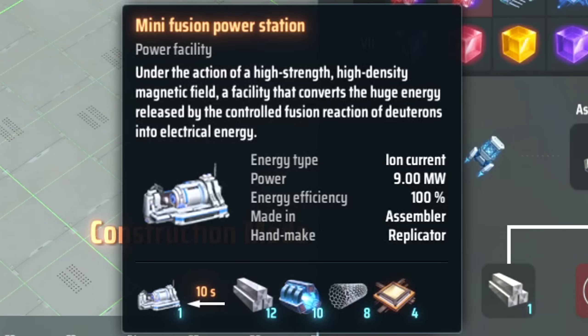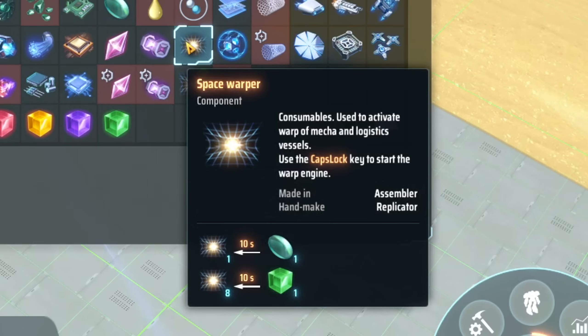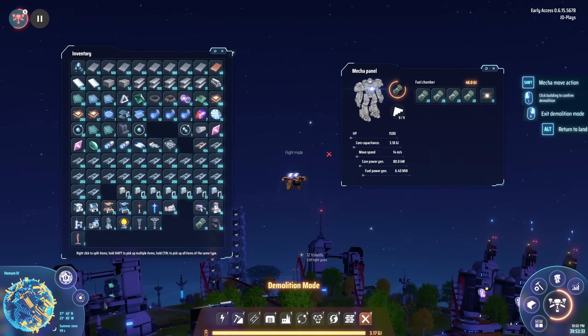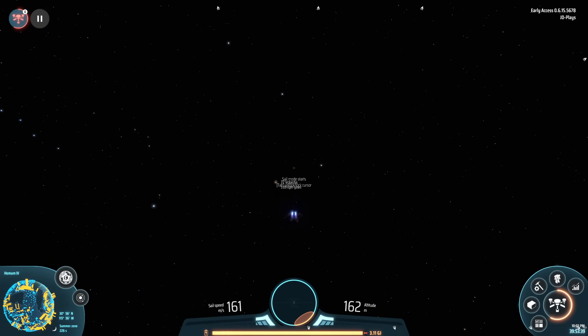Later on, you'll need Deuterium in larger amounts for Strange Matter to unlock the gravitational lenses to finally make some warp cores. So as your progress in the game continues, your need for Deuterium also increases. But their main use is going to be powering your mecha to fly around planet to planet, and especially when you start warping system to system, you'll be burning through power faster than you ever have before.